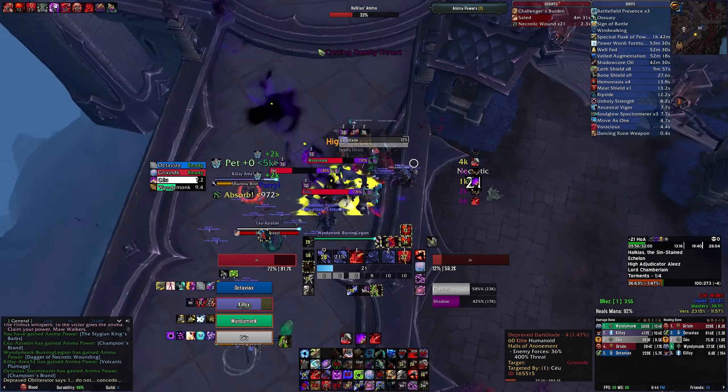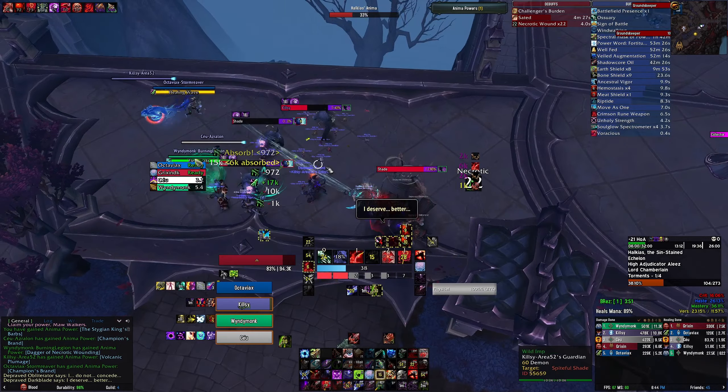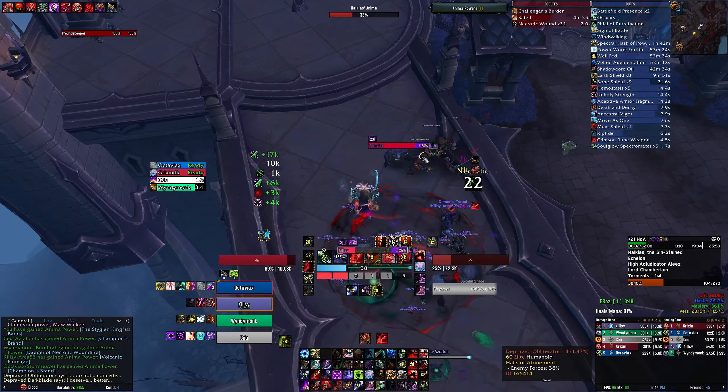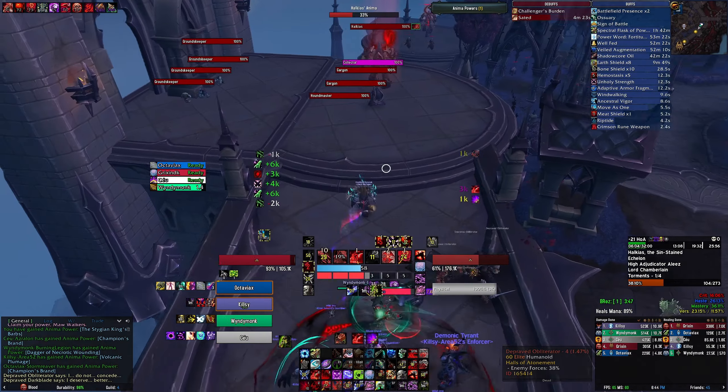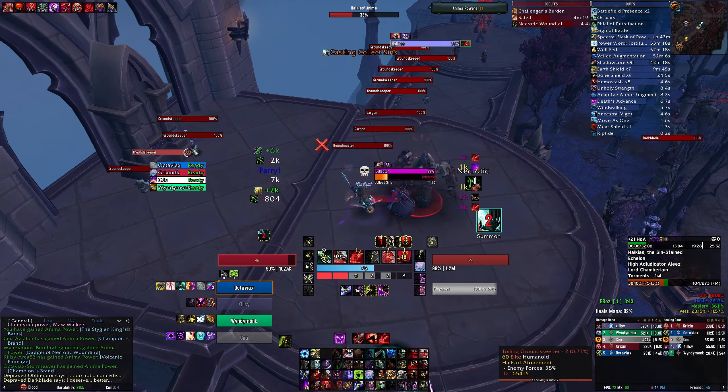Necrotic stacks don't drop until you're out of combat or something stops hitting you. Spiteful is also a problem — Spiteful applies Necrotic stacks to the team too.